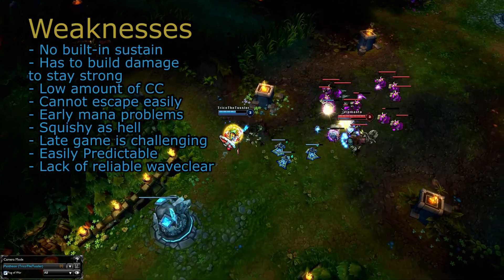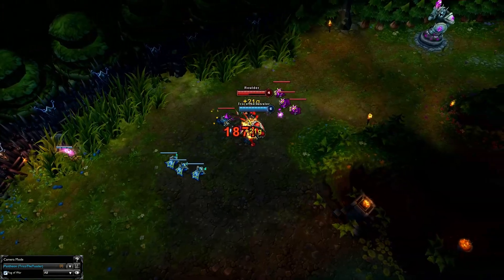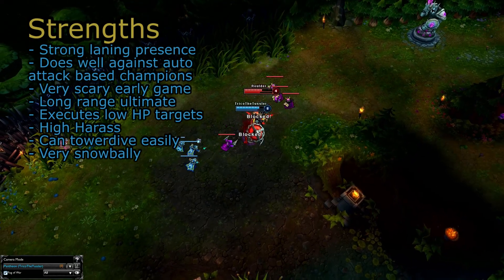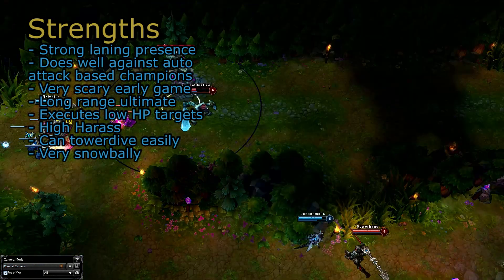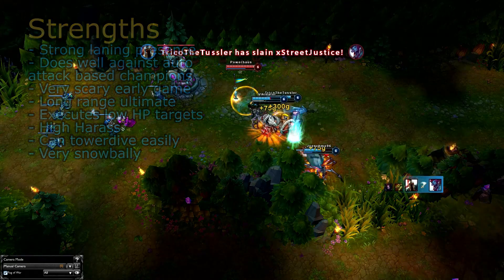If you can look past his flaws, you'll find a terrifying attack damage caster underneath. Pantheon is known for his impressive early game and the fact that he can easily shut out many auto-attack-based champions. He can man-drop from a massive distance, making his ganking potential huge. He can even rapidly block two tower hits when he dives you, if he times it correctly.